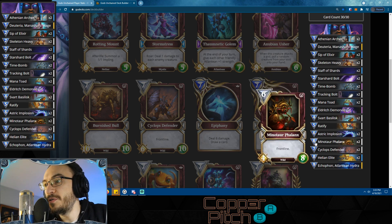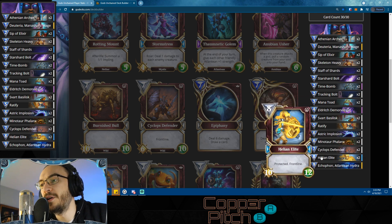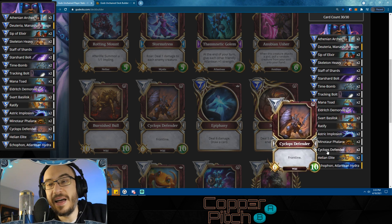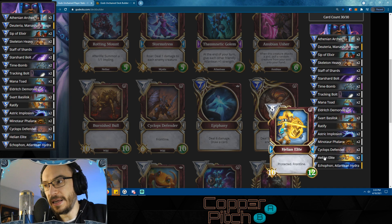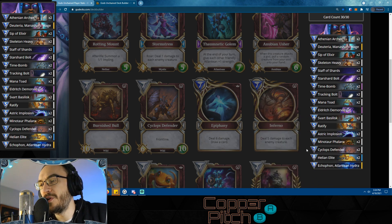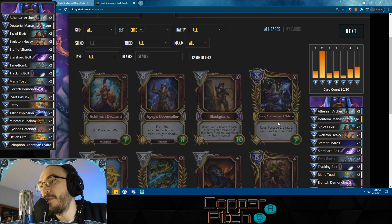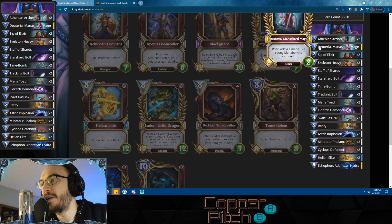If you can play one Deuteria first, or even play it the same turn and then play a Demonologist, you're going to be getting back a 3/3, or even a 5/5 or a 7/7. This is really going to help you cycle through and pull more large Deuterias, which only cost one mana. You'll then be able to play those large Deuterias alongside some type of big wall. We have Minotaur Phalanx, Cyclops Defender - a huge 6/10 common core card - and Helion Elite, who is enormous and has Protected.